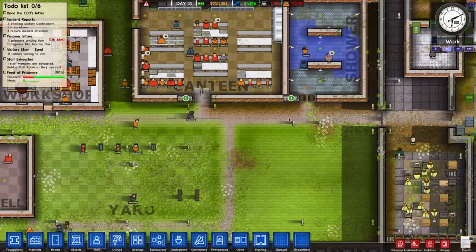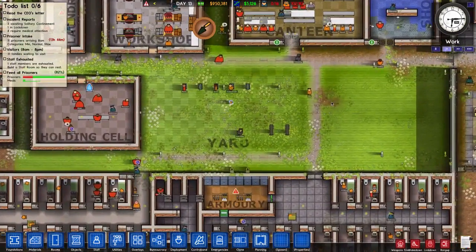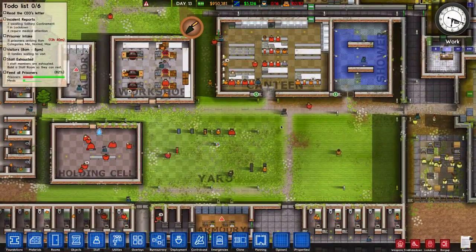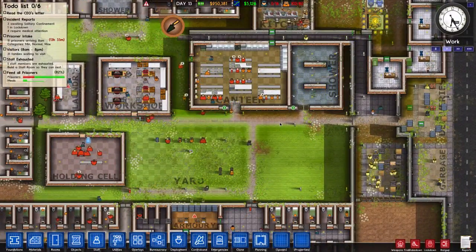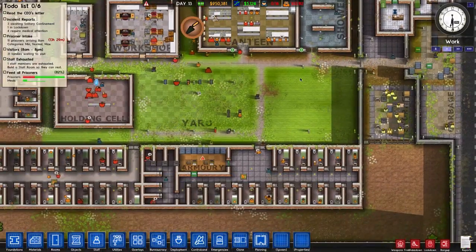That would be too extreme. He'll shout warnings at prisoners, and if they attack him he'll shoot. If they attack staff members he'll shoot. But otherwise he'll shout warnings. Other staff members don't attack each other — other than at the Christmas party.